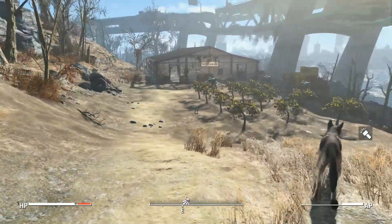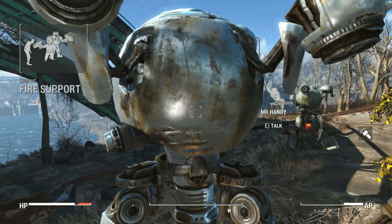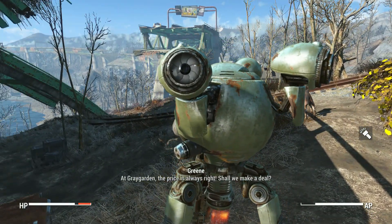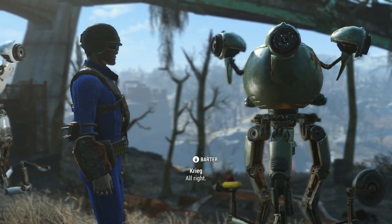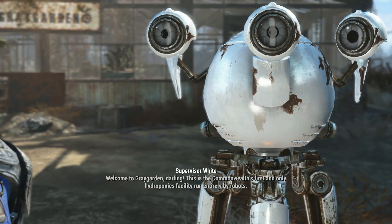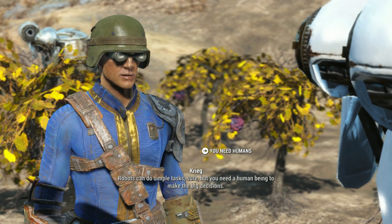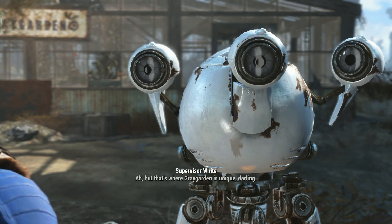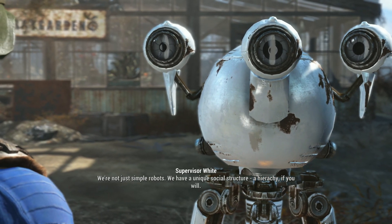We're in Grey Garden. Let's take whatever we can — I think there's a merchant with one of the Mr. Handys here. Supervisor White at Grey Garden says the price is always right. Welcome to Grey Garden, darling — this is the Commonwealth's first and only hydroponics facility, run entirely by robots. The supervisor explains: 'You need humans. Robots can do simple tasks, sure, but you need a human being to make the big decisions. But that's where Grey Garden is unique — we're not just simple robots. We have a unique social structure, a hierarchy if you will.'